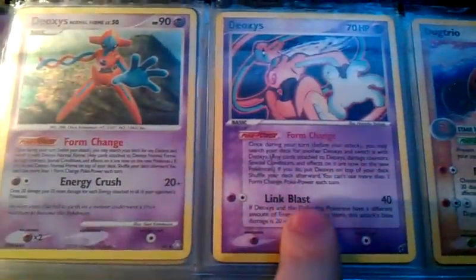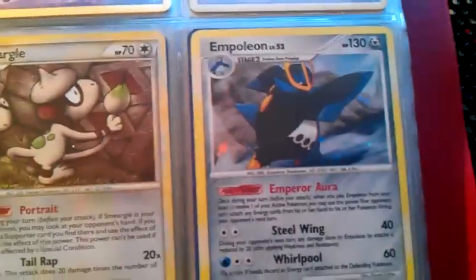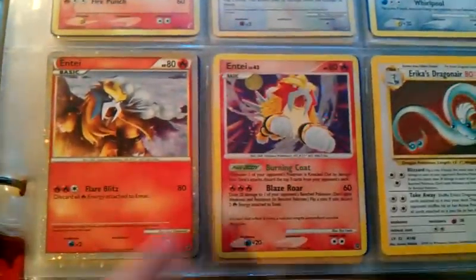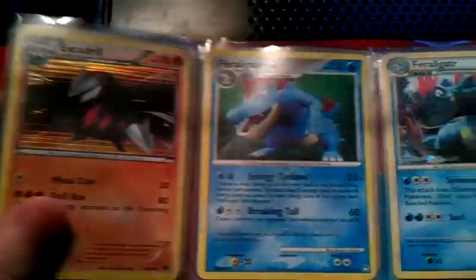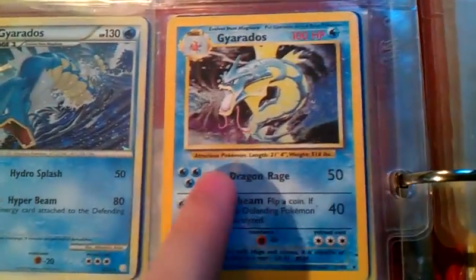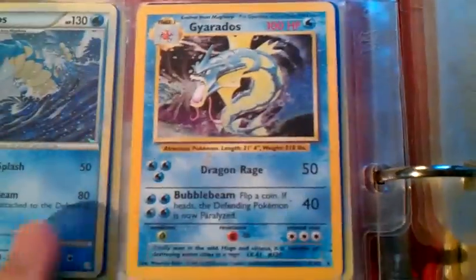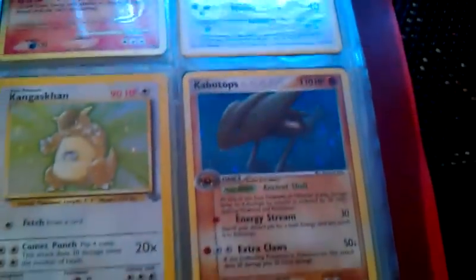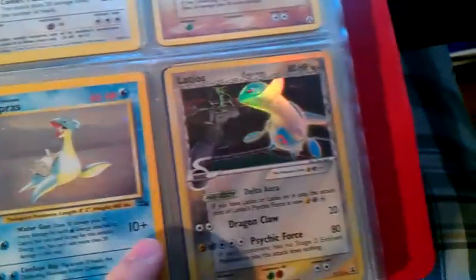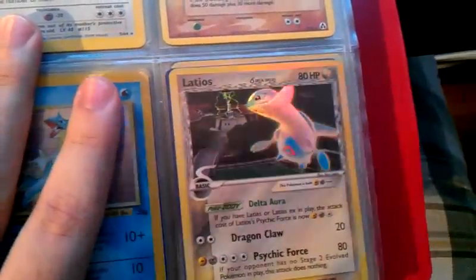That's from Majestic Dawn — not a rare but I like it. That one is from Undaunted, and that's just the regular promo. There's a lot of stuff in here. I'm getting like three more of those because I think it's awesome. That's a Glass Shard holo from HeartGold SoulSilver. Base Set, but it's in pretty terrible condition — you can see some of the foil coming off, so that's pretty bad. Pop 8 holo, Hitmonchan Base, Jungle, Deoxys, Fossil, and a Delta Species holo from Holon Phantoms. Pretty cool.